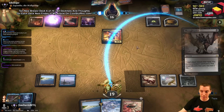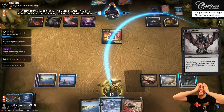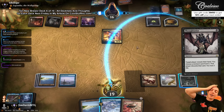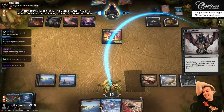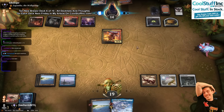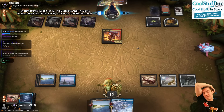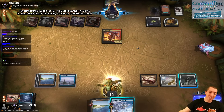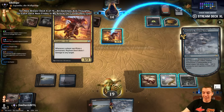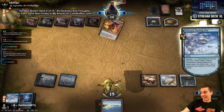Ornithopter — Thoughtseize? No, Ornithopter! I thought you were safer in my hand. No buddy, I'm sorry. I let you down. Uh-oh — are you kidding me? That's it, I'm going to Clone College. What a gift. Just Gigantha pre-combat? Oh my God — alright, let's go. We got a bunch of time now.